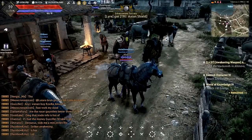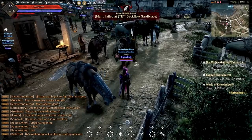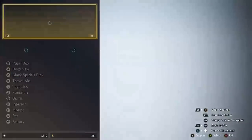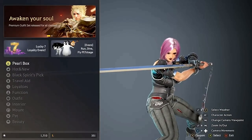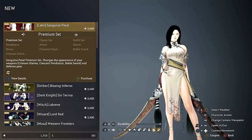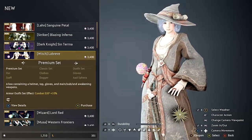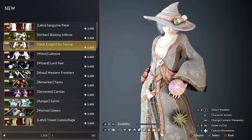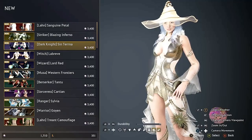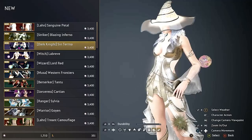We also have quest and knowledge changes, like a bunch of scrolls and stuff like that. Then we have Pearl Shop changes. I went ahead and bought the costume for the Dark Knight because it looks oh so sexy. After this update it went a bit buggy, so I can't easily show you the different outfits, but the Labrieve outfit for the Witch and the Terana for the Dark Knight are pretty dope. And there you go — it loaded!